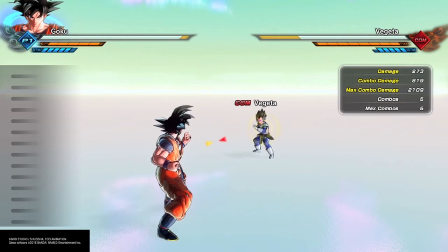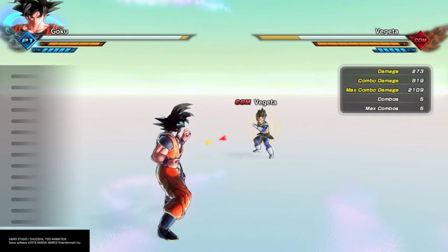Hi everybody, it's SMK here and we're going to do another episode of this series to help you get better at Dragon Ball Xenoverse 2. Today we're just going to go over stamina management, which I believe is a very big issue a lot of players have with this game. They just can't grasp how to maintain their stamina, and a lot of people end up losing games because of it. This is a very big part of the game — it's what happens after the neutral game.